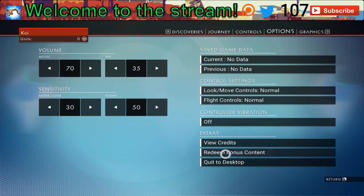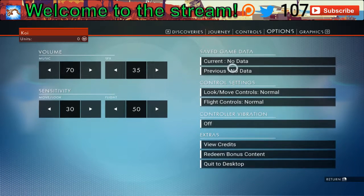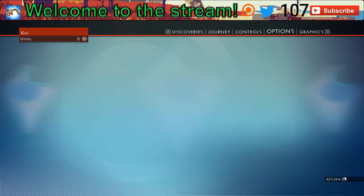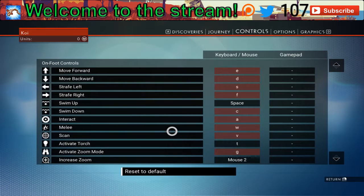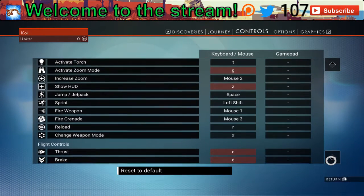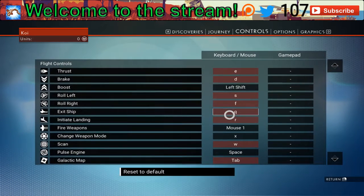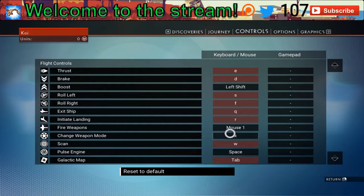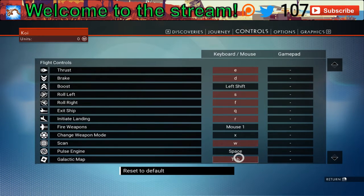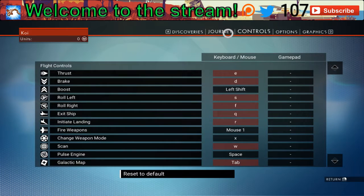For all of you who want to know how to leave this game, 'Quit to Desktop' is right here under Options. Controls, by the way — you can see how much remapping I've done. I've changed quite a bit, so I may not remember where everything is, especially exit ship or initiate landing. I put the scans under the same thing, and the galactic map is also tied to the regular inventory in the game.